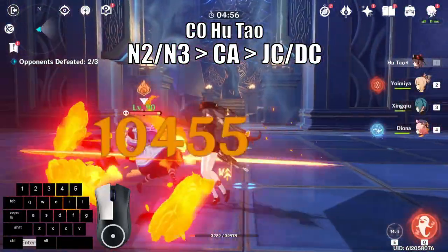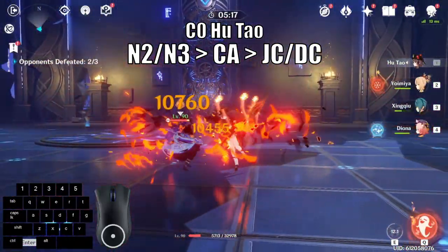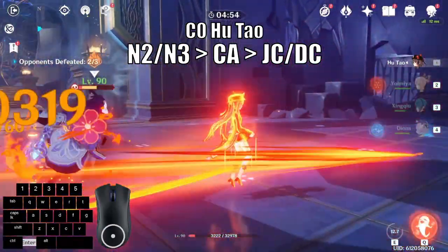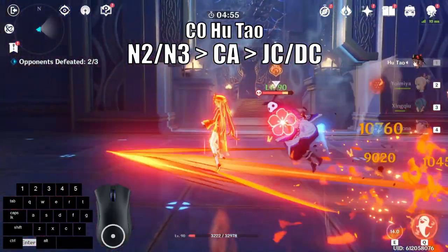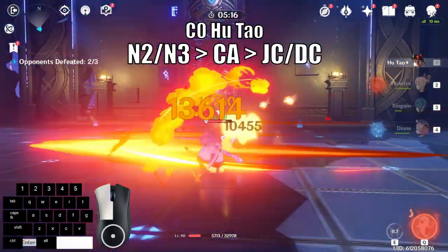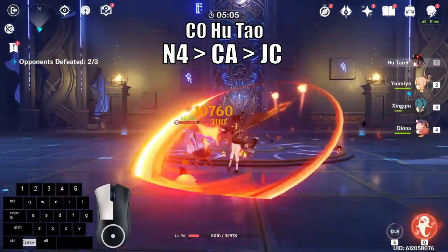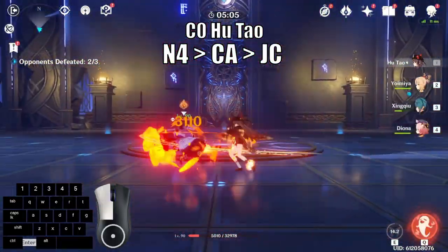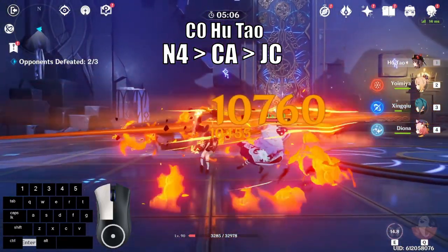Two normal attacks into charge attack feels very smooth and you will be able to squeeze in more charge attacks. Three normal attacks into charge attack feels smooth as well and has slightly better stamina management. You will mostly jump cancel these animations, but you can dash cancel if you have high stamina. You can also use N2 at high stamina and N3 with medium stamina — using either is a personal preference, so feel free to experiment or mix and match. N4 into charge attack into jump cancel is used when you have very low or no stamina, helping you refill enough stamina to do another charge attack. If you are really running low, you can skip the charge attack and jump cancel instead.